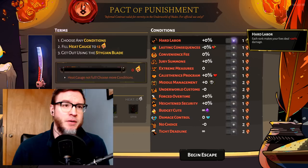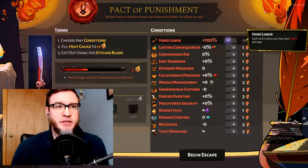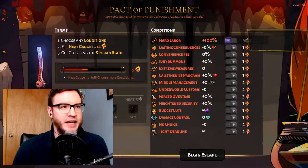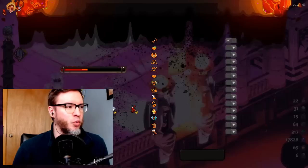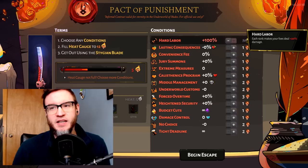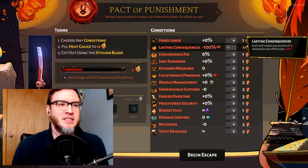So we've got Hard Labor. You can rank it up to 100% — each level gives you plus 20% damage from foes. This is one I don't take very often; it's pretty tough. That's a lot of extra damage, especially from Hades himself. If you really like to run with the butterfly keepsake, this is kind of a perfect combination because the butterfly rewards you for not getting hit. If you're very precise with dashing, this is a good one for you, but I wouldn't say it's the best one to take by any means.